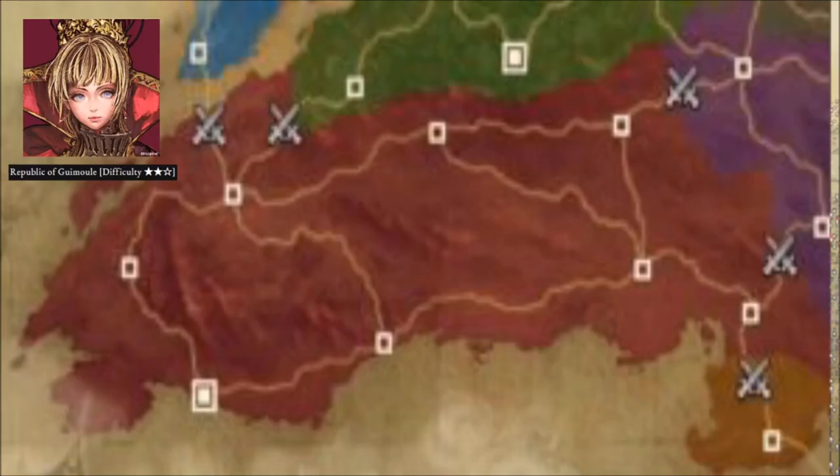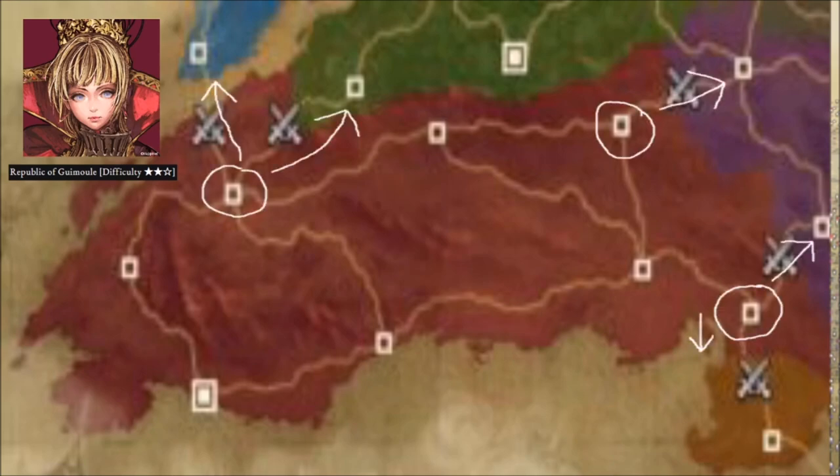Now we get into the intermediate difficulties with the Republic of Gwemul. This country already has a lot going on — you have a lot of options for expansion. Please keep in mind the arrows shown on the map are not advice to spread out in all directions at once. Plan your route carefully. They are rumored to start with 15 rune knights as well. If that is indeed the case, you can make a solid five teams of three, focusing on choke points as you progress through your offense.